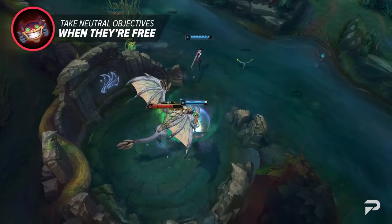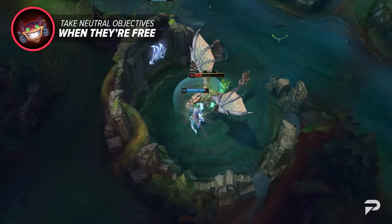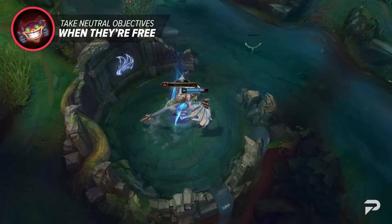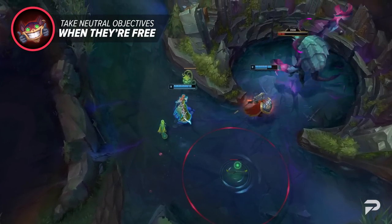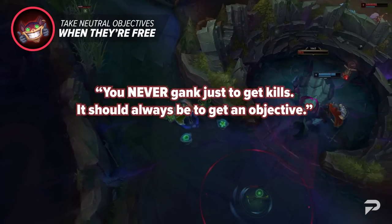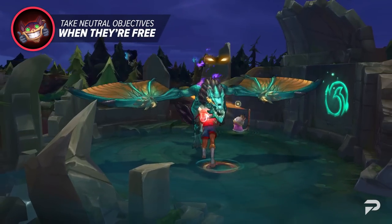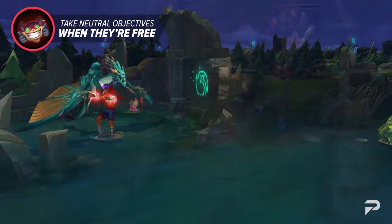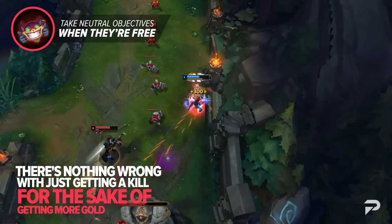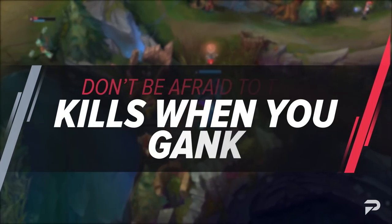Another tip: just take neutral objectives when they're free. Speaking from experience, junglers in Diamond and even some Master+ games fail at this. If you have a winning bot lane with a lot of pushing power — like Caitlyn with a Mage support — you should be able to secure early dragons and push your team closer to soul. Now, while objectives are important, I also want to clear up a common misconception: you never gank just to get kills — it should always be to get an objective. But not all kills have to lead to something more. Getting both you and your laners ahead makes it easier to take objectives later anyway.